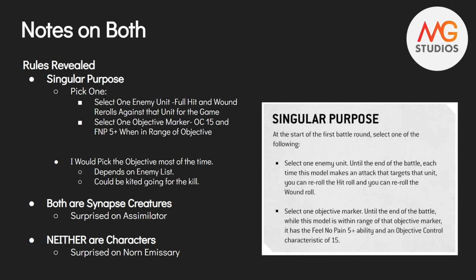Now we have some notes on both of them - they do share a couple of rules. One of the biggest things is Singular Purpose. They teased this would have some rule regarding it, and here we go. You get to choose one of two things, and if you have multiple of each, they each get to pick their own. First option: select one enemy unit - when you target that unit with one of these models, you get full re-rolls to hit and full re-rolls to wound against that unit for the entire game. Second option: select an objective marker - when they are in range of that objective marker, they have OC 15 and a 5+ Feel No Pain, which is where that Feel No Pain comes in.